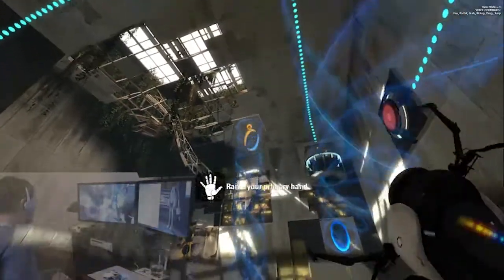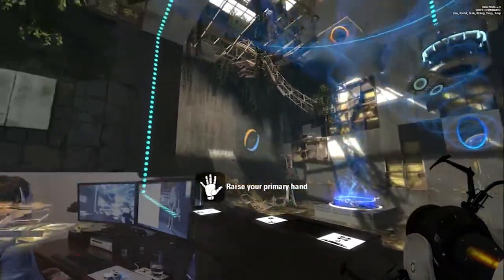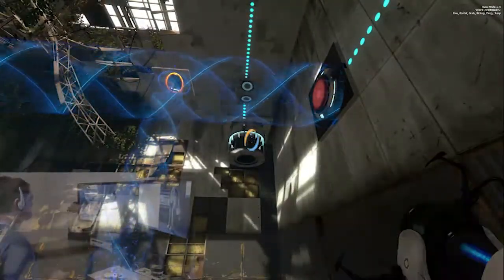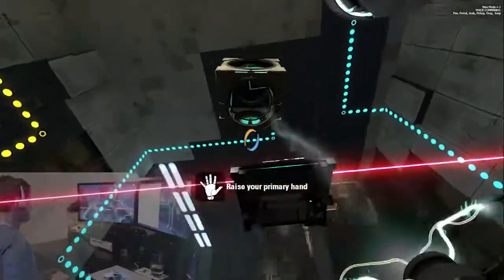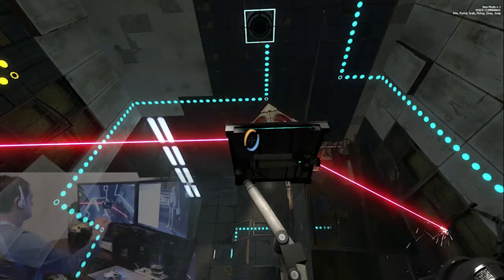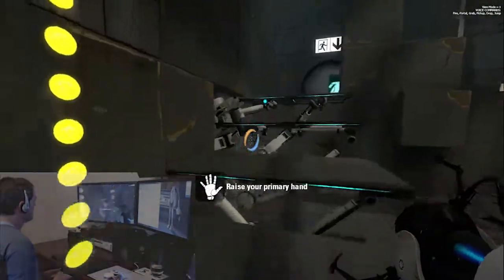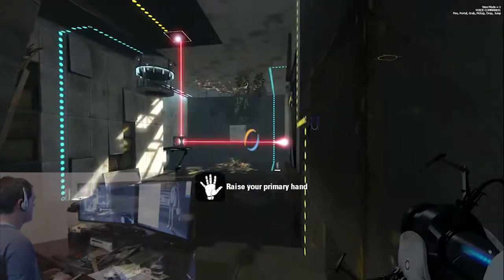We're going to do so by using a cube to put in this button right up here. So we'll fire a couple portals to bring a cube to us. And now we need to redirect this laser onto the ceiling, turn it again, and that will open up the staircase for us to get up here. But we're not quite out yet — we need to get that cube over here, so we're going to use the tractor beam to bring this cube over to us.